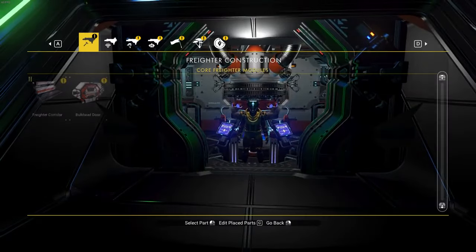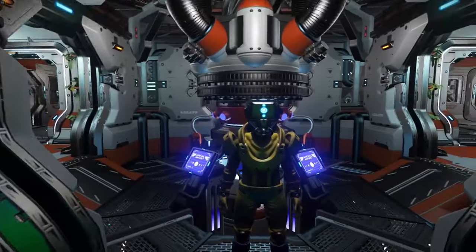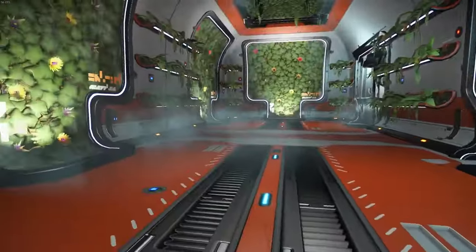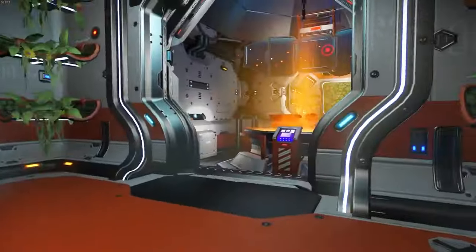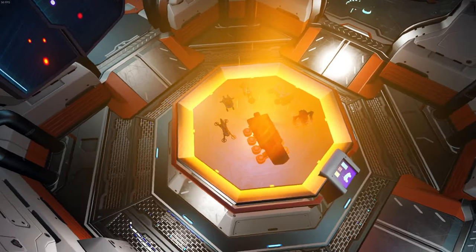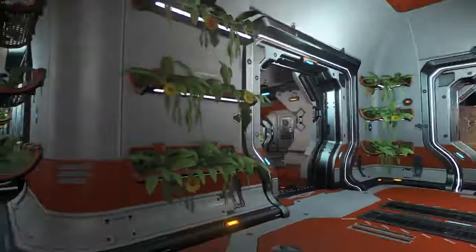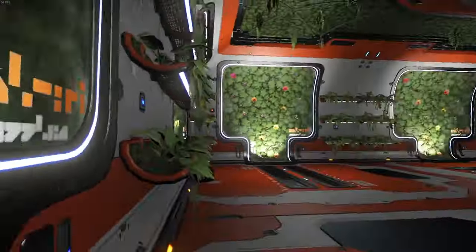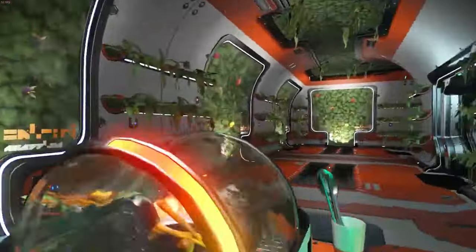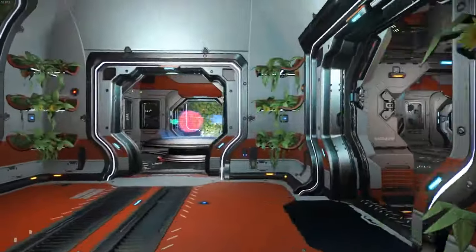Now we'll just be able to harvest carbon without accidentally hitting empty harvesters we don't want. It's just a carbon room for carbon only. The refiner is always in the center, and around the entire setup is an array of planters without planters in the center — just for carbon. The exocraft summoning station allows you to summon your exocraft anywhere your freighter is summoned, so you can hop into your Minotaur or Roamer just because your freighter is in the system.